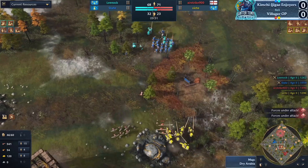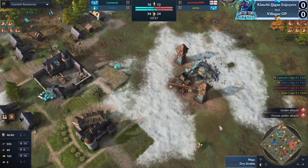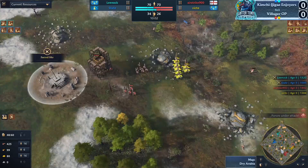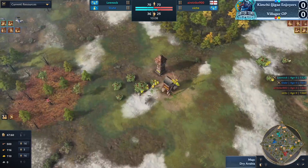The numbers are not looking the best for Airstrike 900 at the moment — he's playing with just a handful of longbows. Crossing the 10-minute threshold, you'd expect to see a little bit more than that. It looks like he was playing a bit greedier, maybe got some eco upgrades under the radar, but he's looking fine now — he's got enough to zone them out.